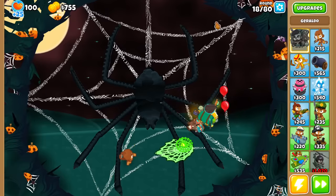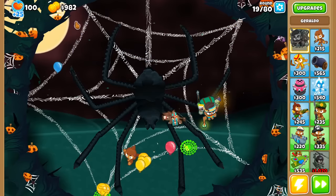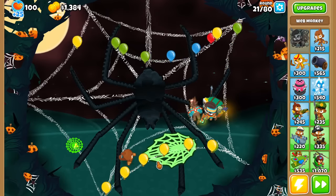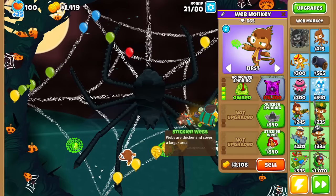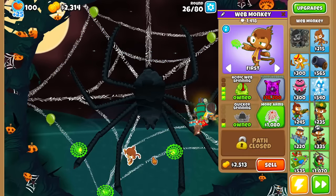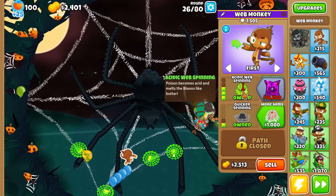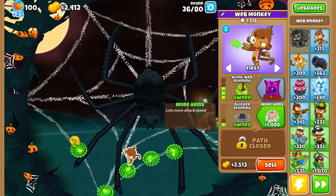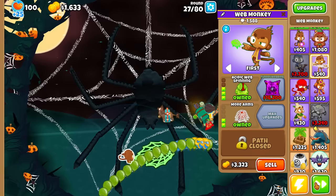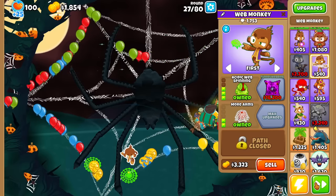If you didn't see how the Bloons went around this map — it basically takes one loop around the web, the longest part of the web, and then exits on the bottom right side. So overall, pretty easy map. It looks like we're actually hitting the Pierce Cap, so I could use Faster Spinning Webs to shoot them faster. The Acid Web looks like it does about 5 damage — that's pretty crazy for such a low cost. More Arms just adds more attack speed. Round 27 is a weakness though — not a lot of pierce on these webs, but they sure pack a big punch.